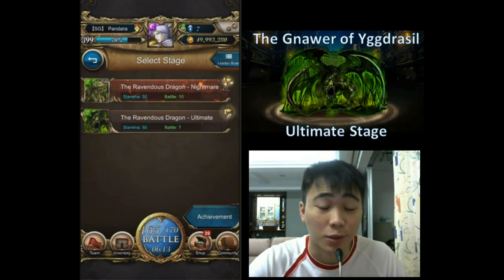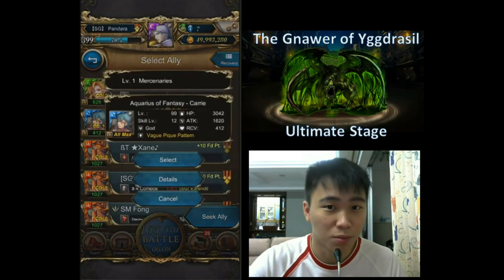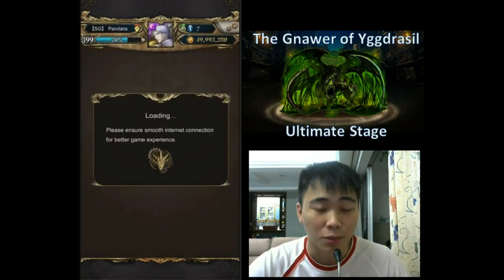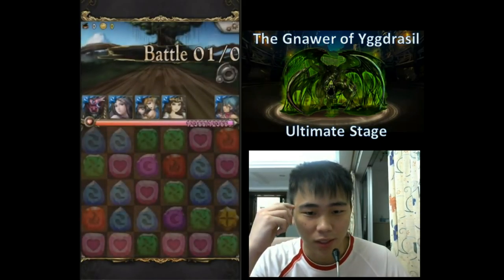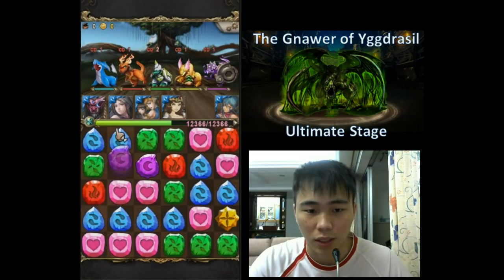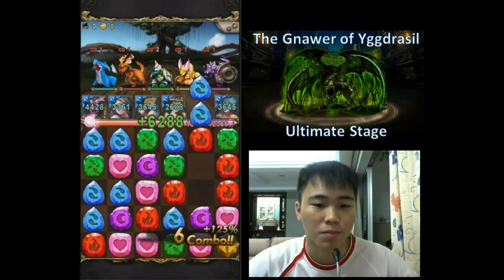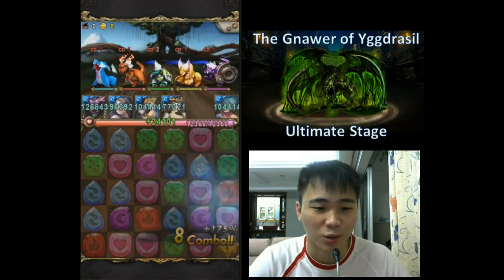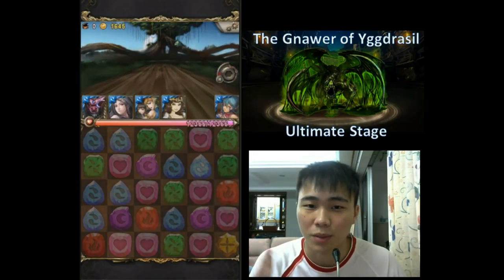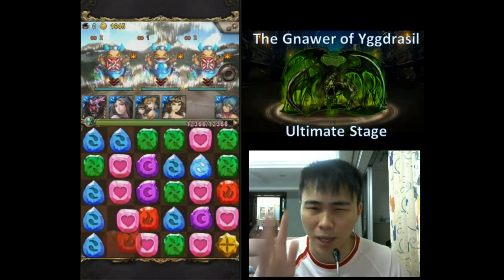Hey, how's it going guys, welcome back for another TOS video. Today Nihok is back — free Mosasaur power release material, that's all I'm interested in. We're going for the 3-star achievement on the ultimate stage: leader different from ally, mono water as hidden condition, and a 5-member clear. I asked you guys on my page whether you want me to feature Lucy team or Yang Jian Dipankara team — that's at the back of the video.